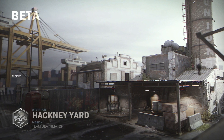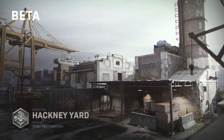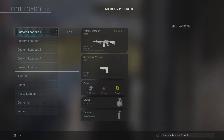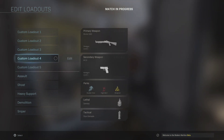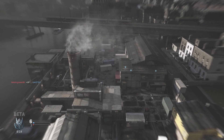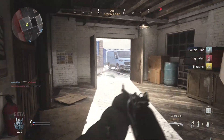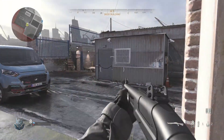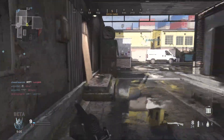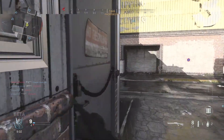Hi everyone, this is Alchemize bringing you more Call of Duty content for 2019. In today's video we're going to take a look at the Modern Warfare Beta that was available on Xbox between the 19th and 23rd of September. We're going to talk about the good, the bad, what needs to be improved for the final release, some general thoughts about maps, weapons, and the camping that's been going on. Let's jump right in and talk about the good.